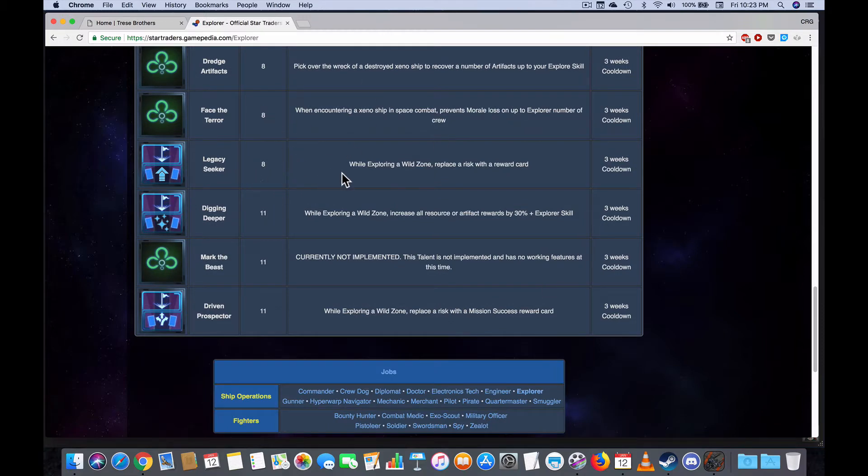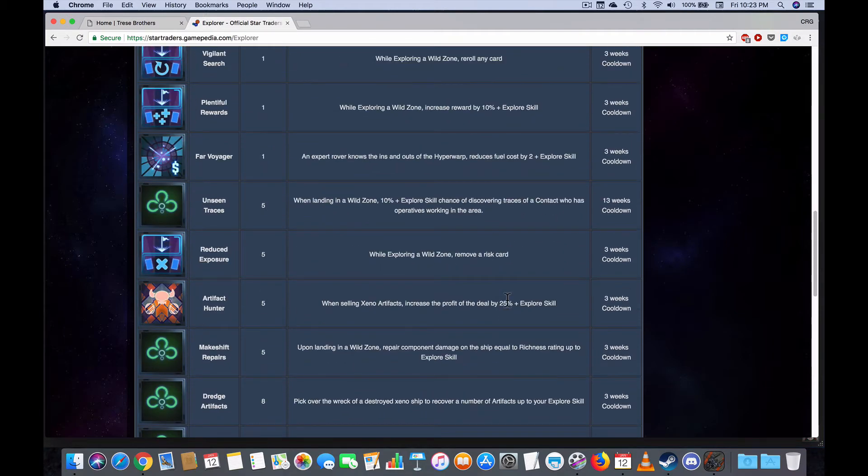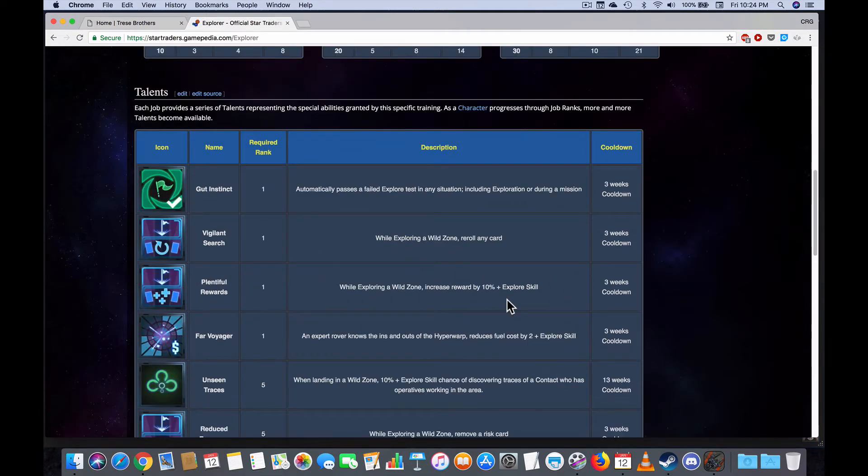That level 8 talent is one I definitely want to get. At level 11, when you're exploring a wild zone for a mission, you can replace a risk card with a mission success card that pops up every turn. You could then add a second mission success card and replace a risk card. These are all great talents, and using the wiki to help make better upgrade decisions as you play is really valuable.